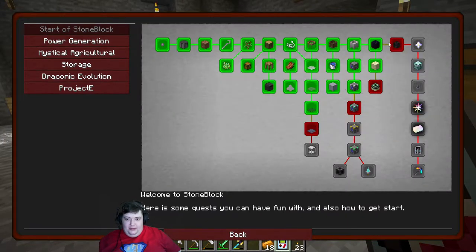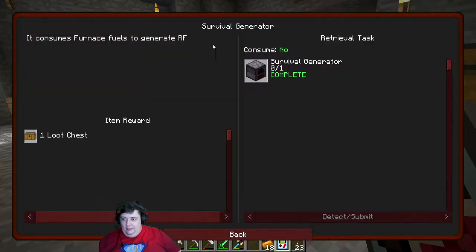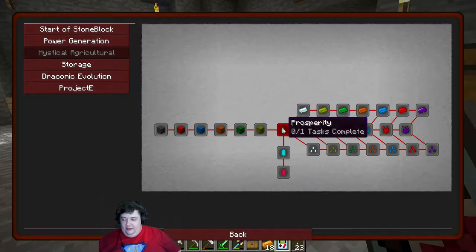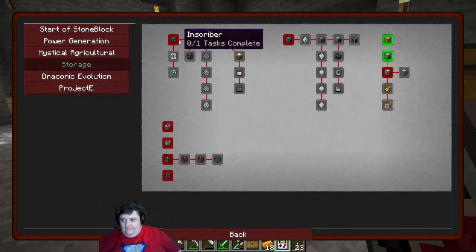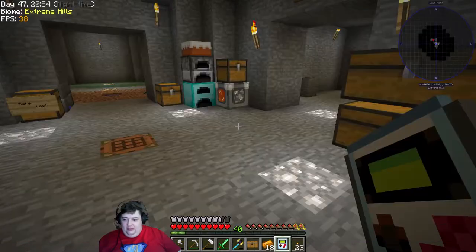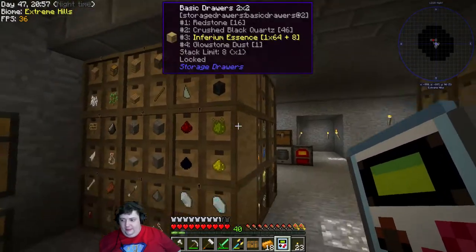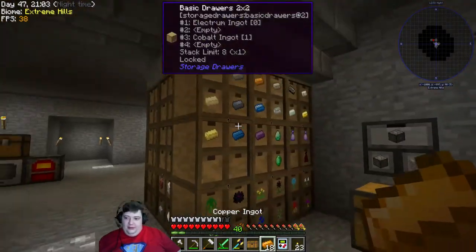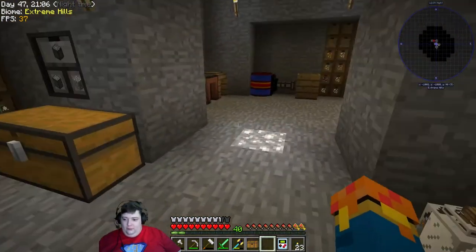I don't have the materials for any of the rest of the stuff yet. Power generation we have completed, so let's go grab the loot - though nothing else in here speaks of anything we want. Subscriber - that's probably the next goal we should go for, or the prosperity shards up to 16. I believe I have like 11 right now - yeah, 11, so there's that.